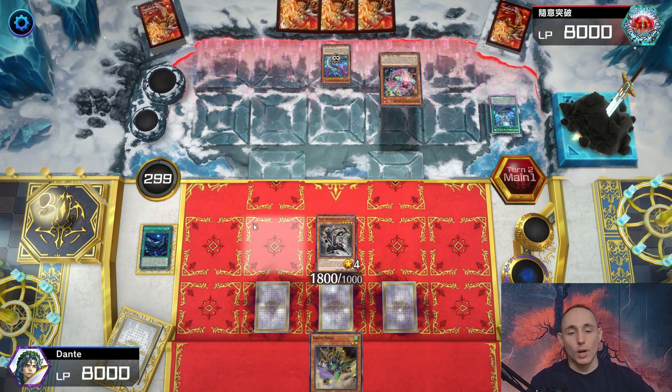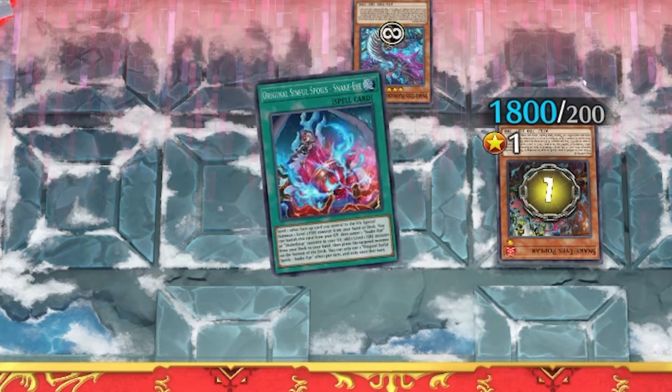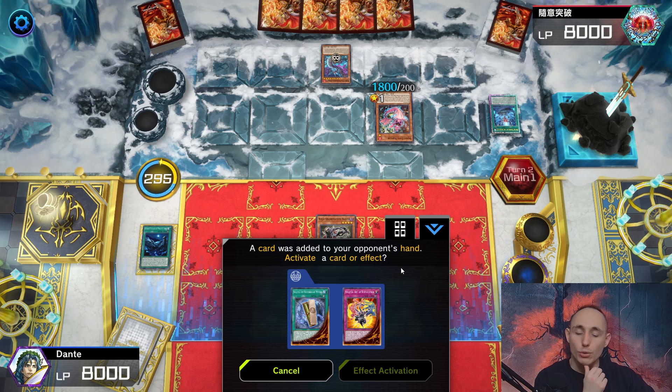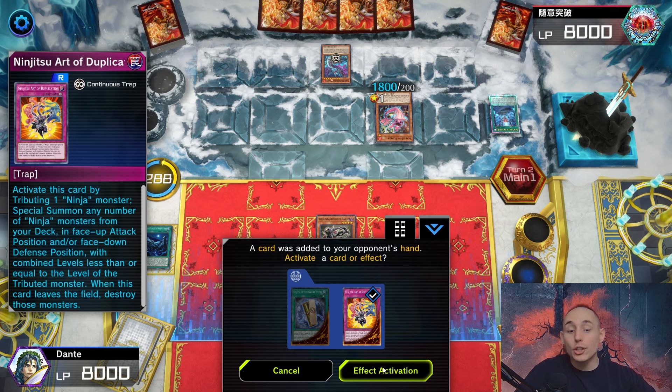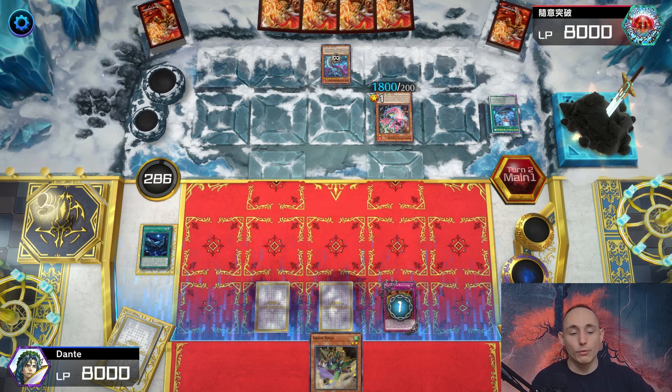Opponent is setting to the field Flame Bark Dragon, summoning Diabelestar, activating its effect to search out a Snake Eyes spell or trap - specifically Original Sinful Spoils. I'm going to wait a bit before using Duplication, but actually I'll activate it immediately now - tributing Hanzo to special summon from my deck.